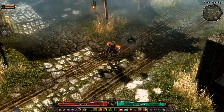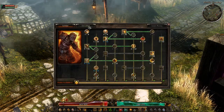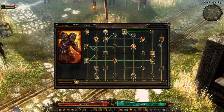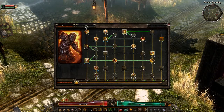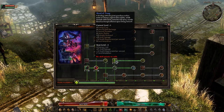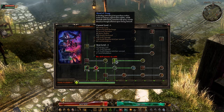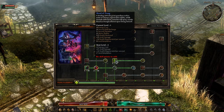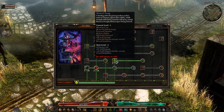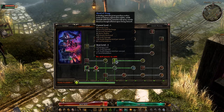This is more of a DPS bleed build. I chose Soldier mixed with Occultist, maxing at 50 points to get at least one point into Mogdrogen's Pact. I went 15 points into Occultist to get Blood of Dreeg, because it has life leech — 12% health regeneration per second — which adds nicely to the bleed build.